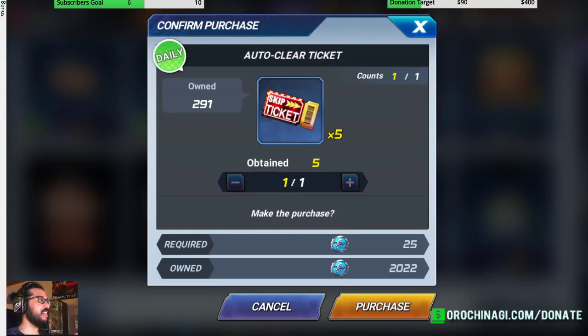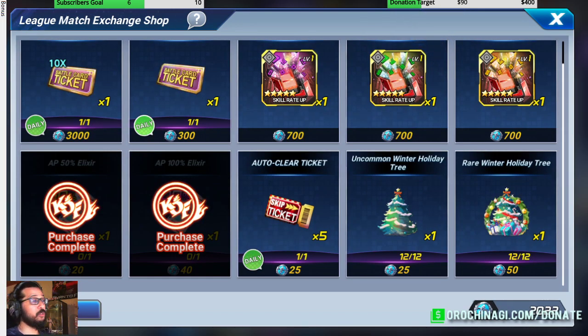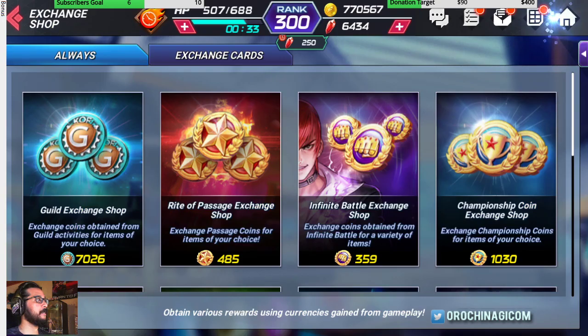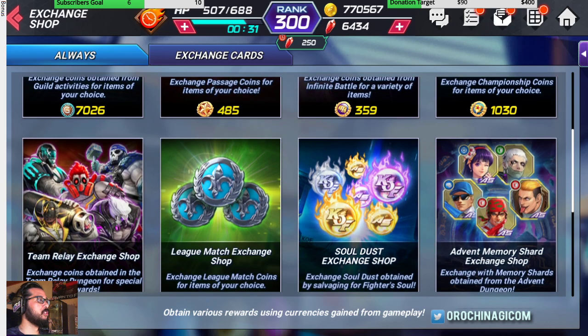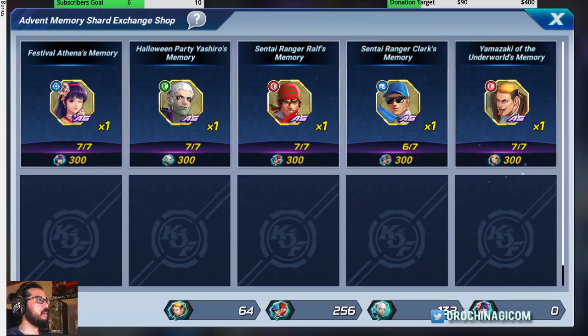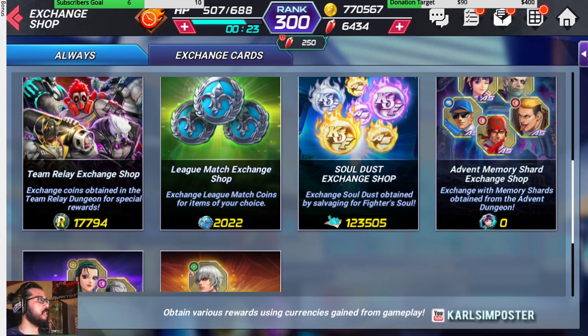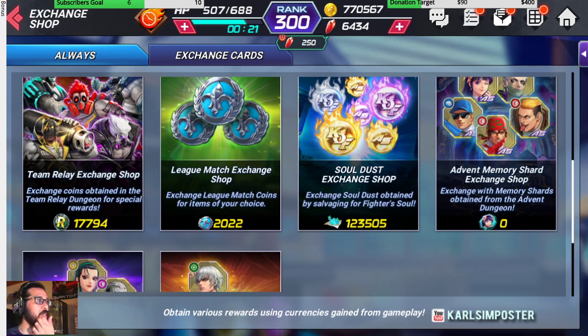Consider skipping the skip ticket from the league shop since you might get them from roulette anyway. If you want to save up, a 10-battle card ticket is pretty good. The solid exchange I don't really use, but when you've been collecting materials, grab what you need from the exchange shops.